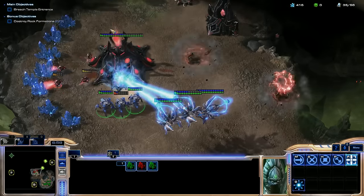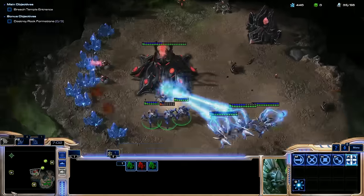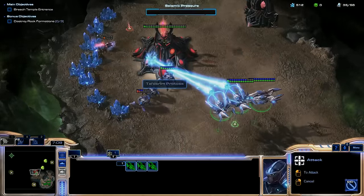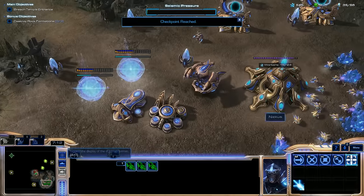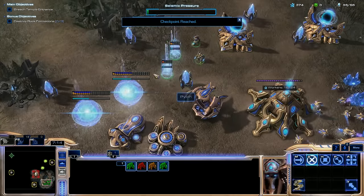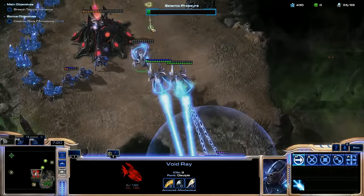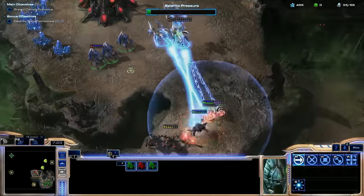We don't have direct control over the fissures. So what are the consequences here? Also, what's behind those rock formations? Get over there and attack. We have no gas. Get down there and help.